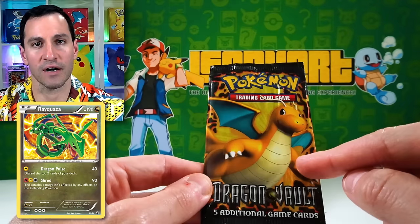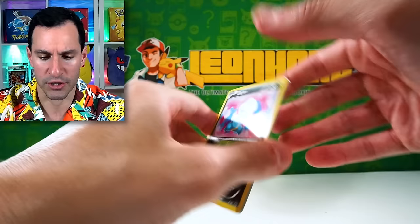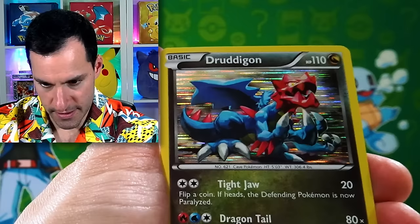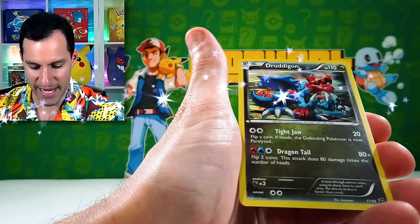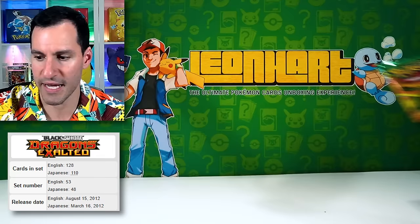Dragon Vault has the Rayquaza, Dragonite, and a few other cards as the better pulls. Every single card should be — look at this bag on — it's a holo. From the pack: Fraxure, Dratini, Axew, and a Dragonair. Getting a holo like this for every single card is pretty cool. The main card right here is this Dragonair.